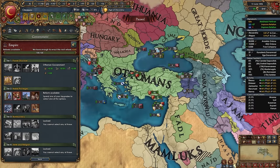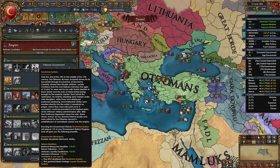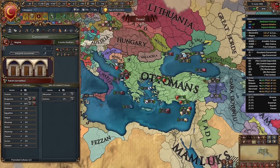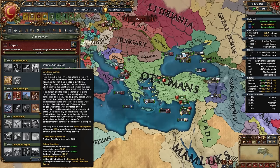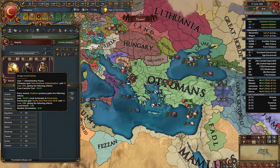For your tier 2 government reform, take the unique Ottoman option: the Devshirme System. It gives +10% national manpower, -10% Umara influence, +10% Janissary loyalty, +10% Janissary influence, and unlocks the Devshirme mechanic ability. The first option costs 49 admin points and gives 10% CCR for 20 years plus every owned heathen province loses 10 local autonomy, gets less unrest and monthly devastation — super powerful.